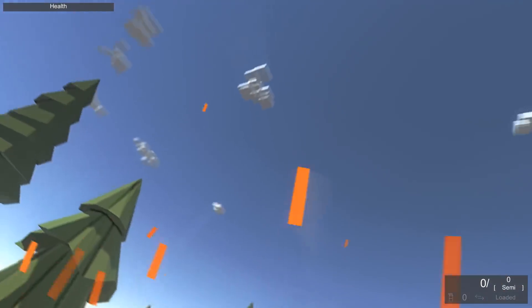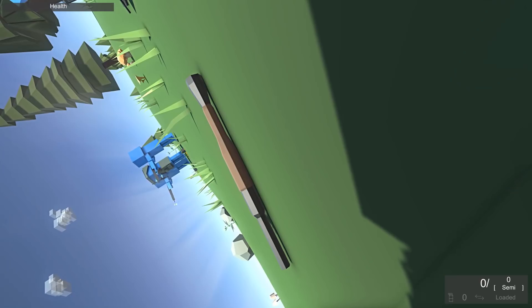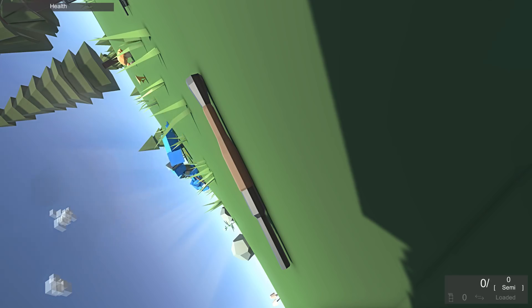All right guys, welcome back to Ancient Warfare 3 — we've got helicopters, we've got planes, we've got transport helicopters and planes that can rappel soldiers down or drop them via parachutes, just like Ravenfield. This is amazing! What battles and custom units should we do next? Let me know and I'll see you guys in the next video.